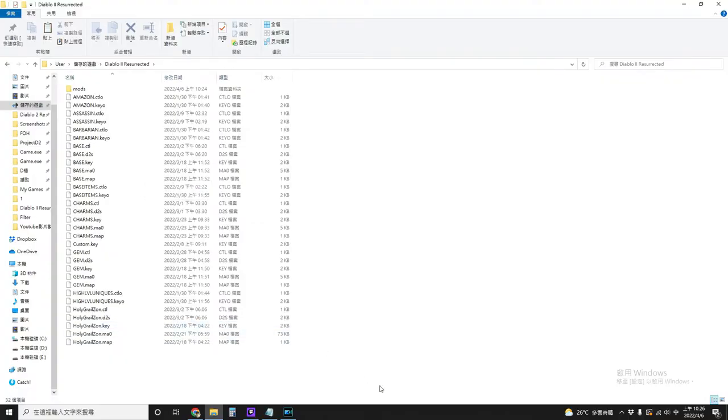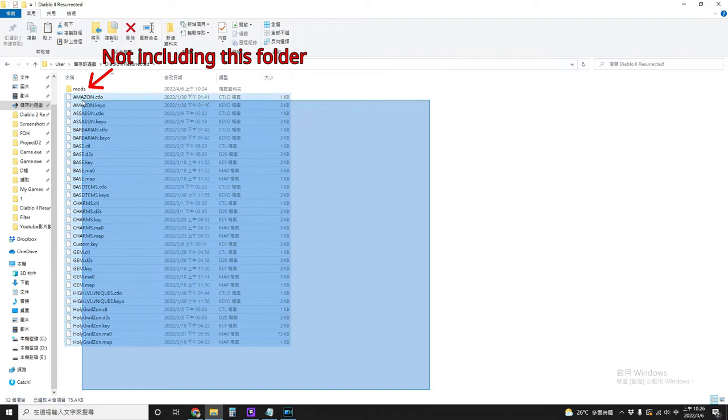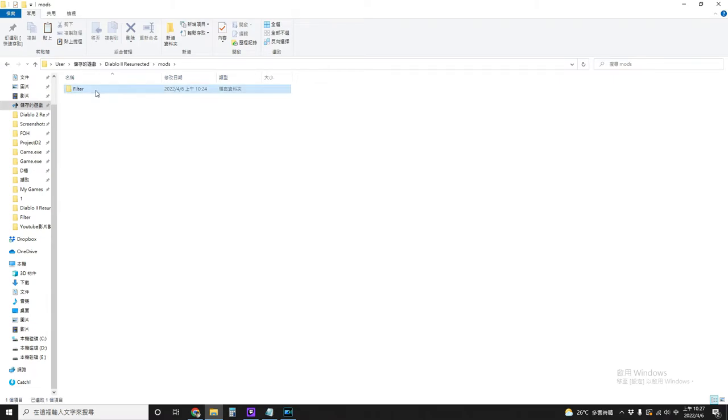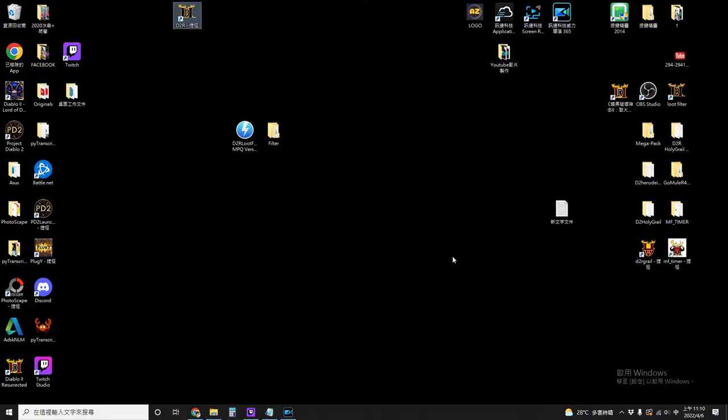If you have played single player before and you already have some save files, you have to go to where your save files are located, which is saved games > D2R. Now copy every single file in this folder. Double click mods, double click filter, and paste. From now on, if you want to play your offline character with the loot filter, your characters will be saved here, separated from the original ones.